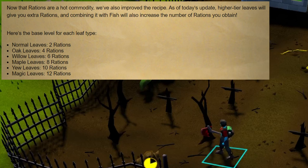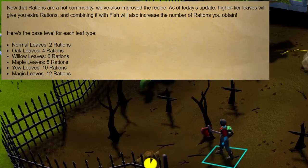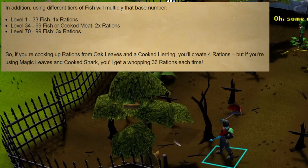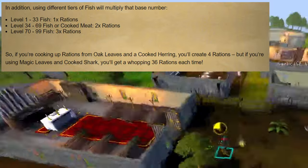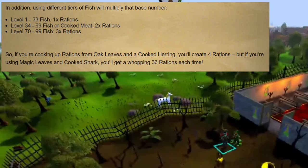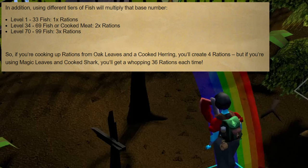I did want to make a quick note on rations, which are made by combining fish or meat with leaves. The base level for each type of leaf is as follows: Normal leaves make 2 rations, oak 4, willow 6, maple 8, yew 10, and magic leaves make 12 rations. Depending on the tier of fish or meat you use, the number can be multiplied significantly. Using a level 1–33 fish gives just the base amount; level 34–69 fish or cooked meat doubles the rations; and level 70–99 fish gives you 3 times the rations for every leaf used. For example, oak leaves with a cooked herring give 4 rations, but magic leaves with a cooked shark give 36 rations.